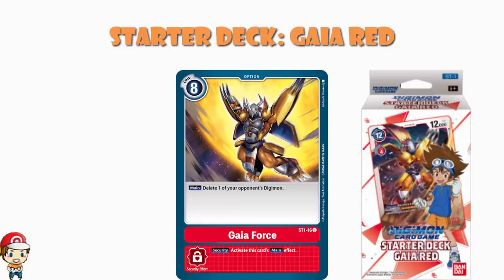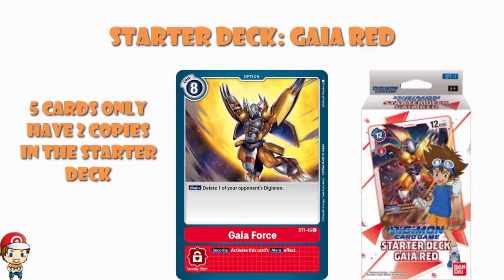Not only is Gaia Force exclusive to the Starter Deck, but there are actually only two copies in the Starter Deck. So a lot of Red Decks are going to want four copies of Gaia Force, meaning you need to buy two Red Starter Decks to get a playset. Incidentally, this is one of the reasons I love that they come with a booster pack — I bought two copies of each Starter Deck purely to get a playset of each card, and I quite like that even the second deck came with a booster pack to tide me over.